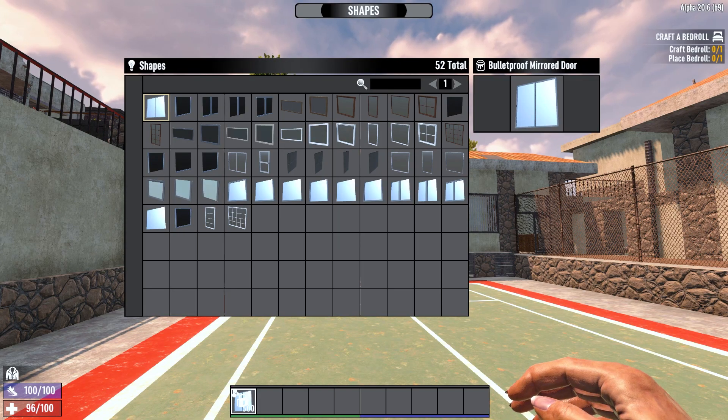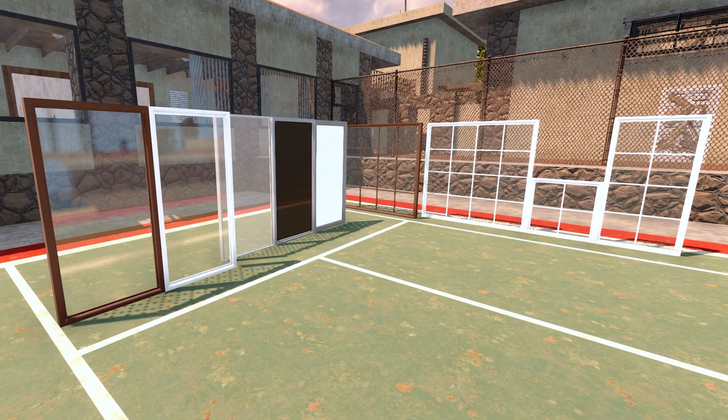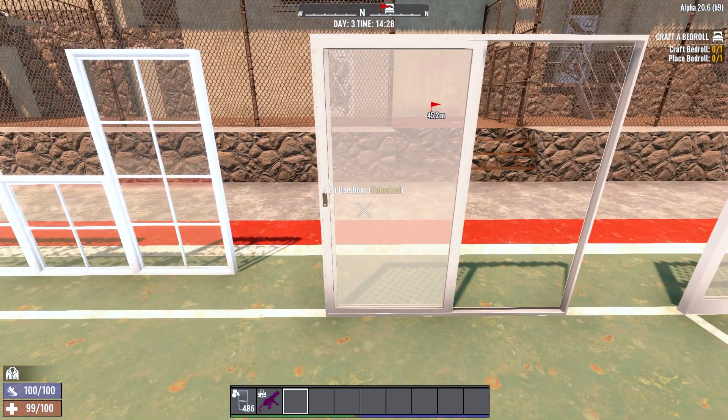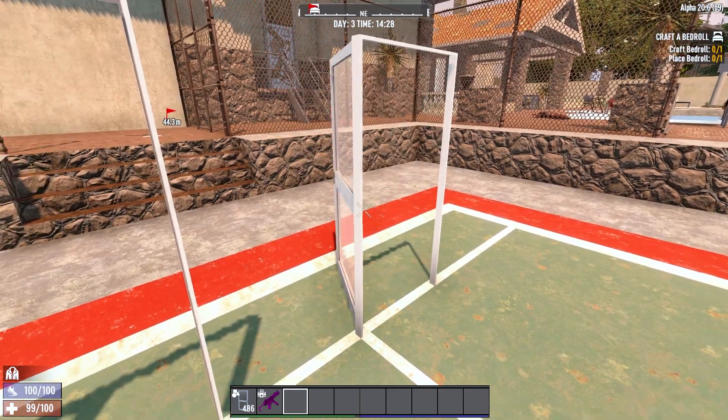For windows, we have several variants of your standard window with different edges, to allow you to make whatever sized or shaped window you would like. Several with more detail than others, or others with tinted or white stained glass. Additionally, you'll find a glass door and a glass sliding door, along with shower glass and shower doors, both sliding and regular.